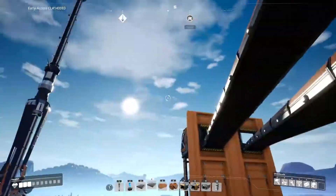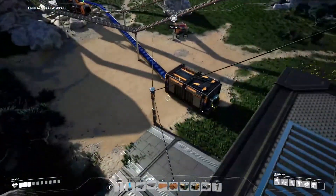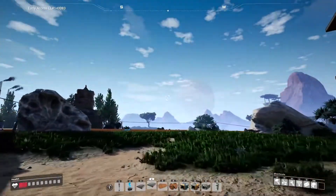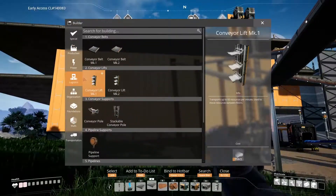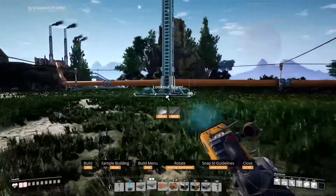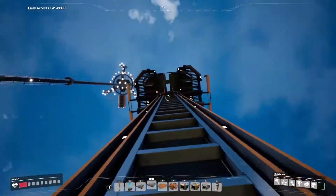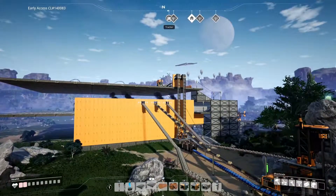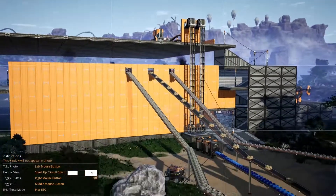Looking at my time here, I'm starting to run out of time to record. On that note we're going to go ahead and wrap it up — we made some good progress. Next episode we'll start getting more steel production going and get it actually running. We got a third floor added on which is pretty incredible. Let me get a good screenshot of this — I normally do my thumbnails by climbing one of these lookout towers and going into photo mode to zoom in.